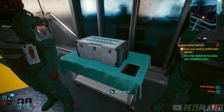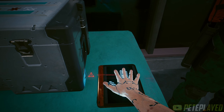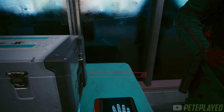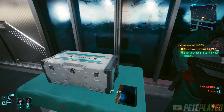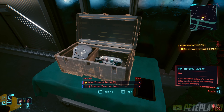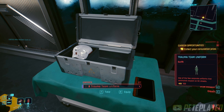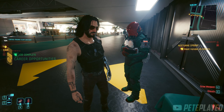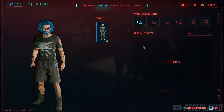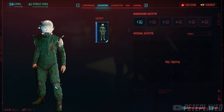Simply scan your hand to open the case and verify yourself, then open the case. And there we have it — the Trauma Team uniform and the mini Trauma Team AV.